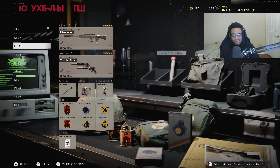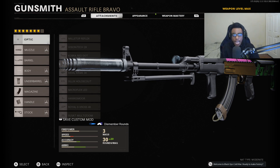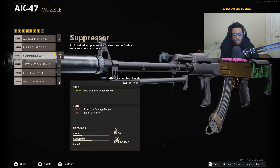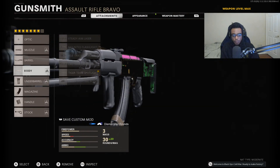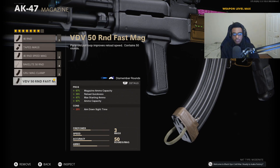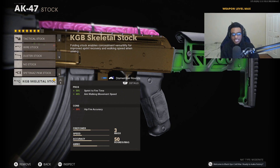Class setup number four is the AK-47, which is still a very solid assault rifle — I just believe the XM4 is now better. For the AK-47 we are running it without an optic using a seven attachment class because the iron sight on the AK-47 is crystal clear. We're running the regular suppressor, the 20-inch Liberator barrel, the Tiger Team Spotlight, the Spetsnaz Grip, the VDV 50 round Fast Mag, the Grau Elastic Wrap, as well as the KGB Skeletal Stock.